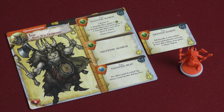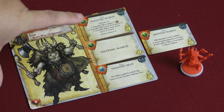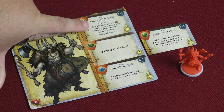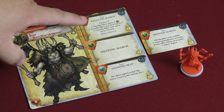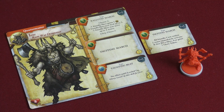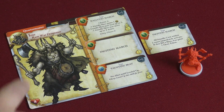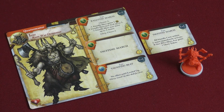Here we have Ivar, the Ram Clan war drummer. He has not necessarily a basic attack but a basic effect called the Rallying March. You choose one of three options: a friendly hero gains three coins, a friendly hero may heal up to three, or a friendly hero may move up to two zones. If you have a glory token and use it, you get to choose two of those instead of just one.